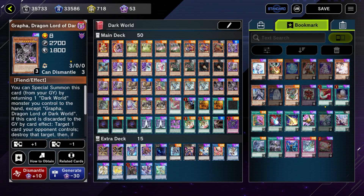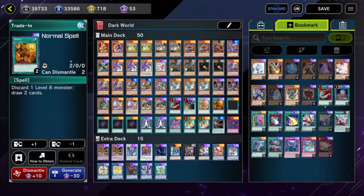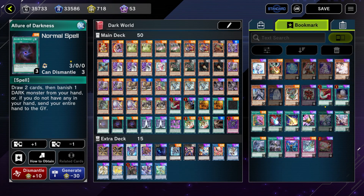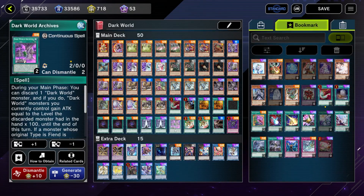One copy of Harpie's Feather Duster because I hate backrow. One copy of Card Destruction because Maxx C exists and we want to deck our opponent out. Two copies of Trade-In. One copy of The Beginning of the End: if you have seven or more banished Dark monsters or Dangers, banish five Dark monsters to draw three cards. Triple copies of The Gates of Dark World because we need to plow through our deck. Two copies of Gates of the Dark World field spell.